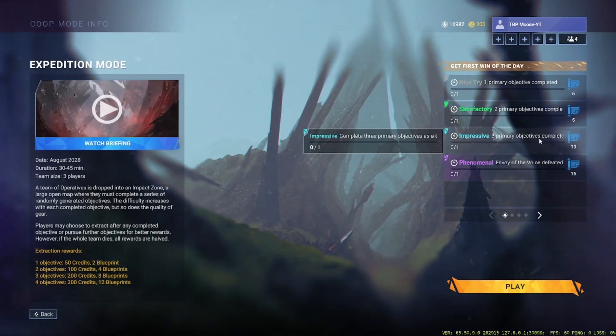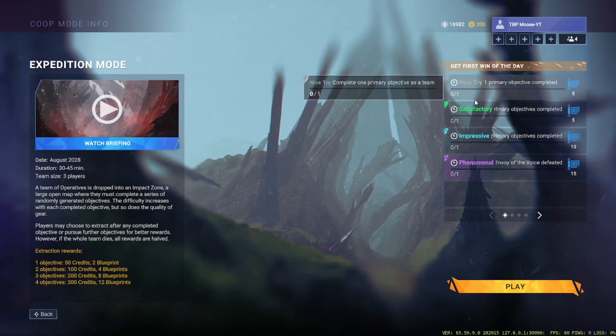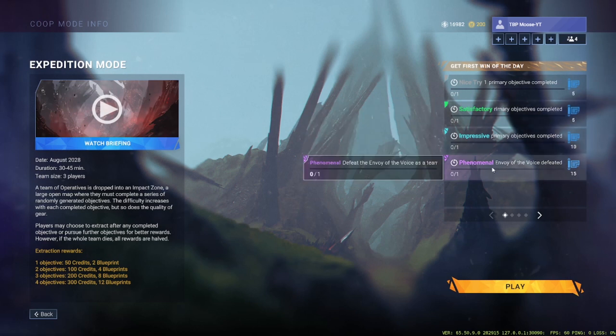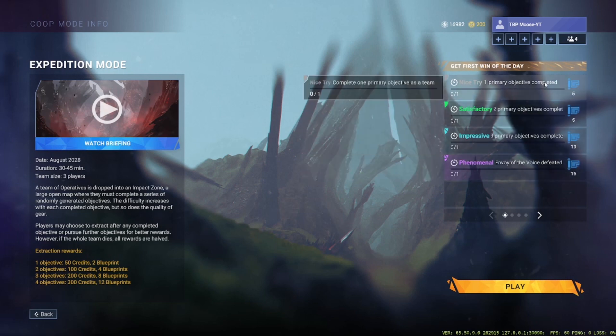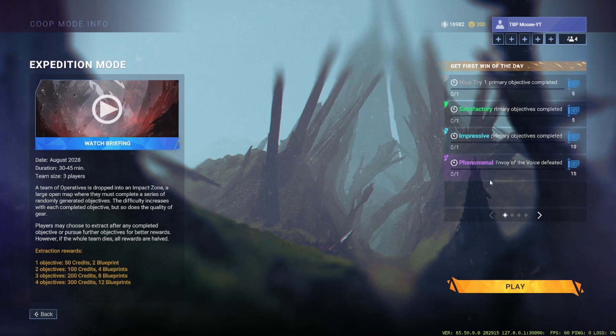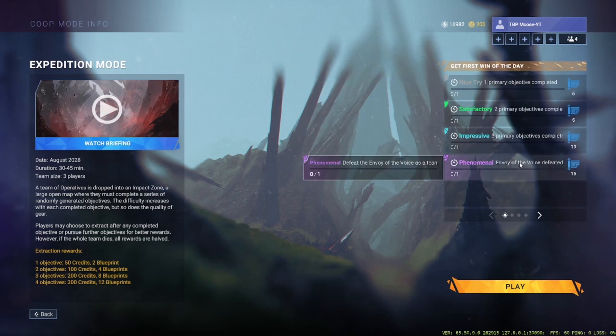The only way to keep getting blueprints after finishing all your daily tasks is expedition. You get five blueprints for completing one objective, which is very simple. Do two and you get another five; do three and you get ten more. Looking at the extraction rewards: two blueprints, four, eight, twelve. So if you do this once every single day, I think you can get around 37 blueprints just from completing a full extraction every day — that's tons of blueprints.